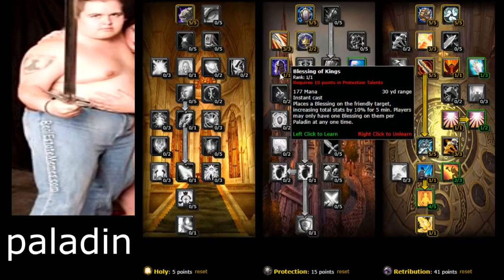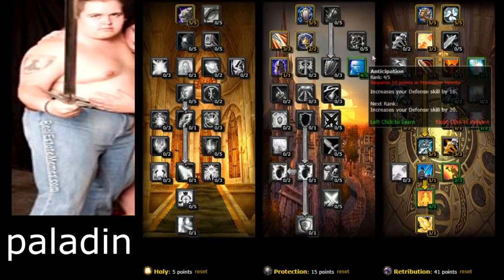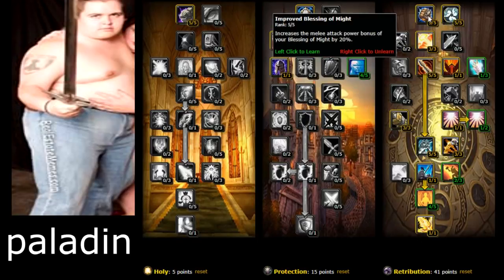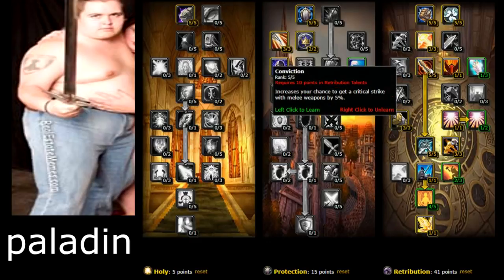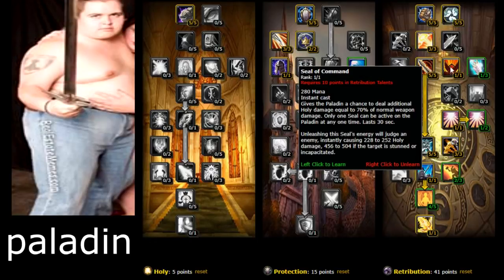Get Blessing of Kings. Also pick up Anticipation — increases your defense skill by 16 — extra defense while leveling, increases your survivability. Make sure to get Improved Blessing of Might. Conviction increases your chance to get a critical strike with melee weapons by 5%. Seal of Command is the seal you'll be using a lot — make sure to get that.